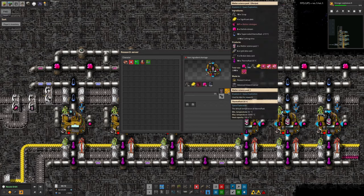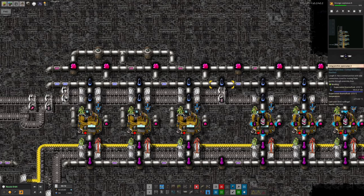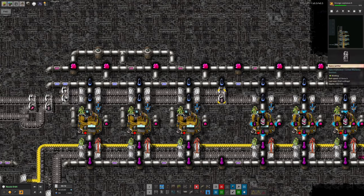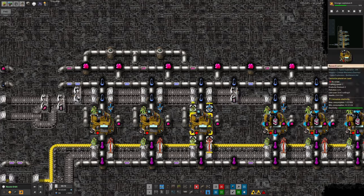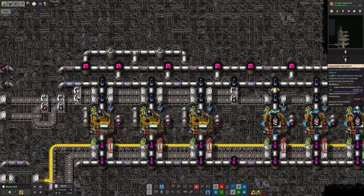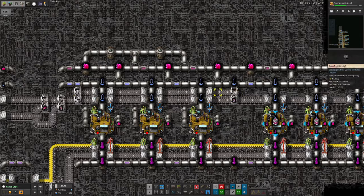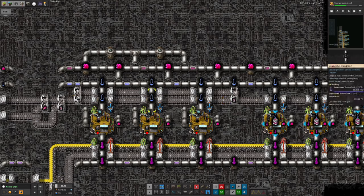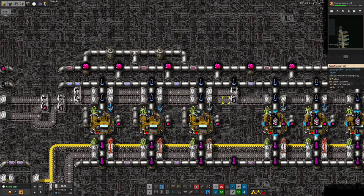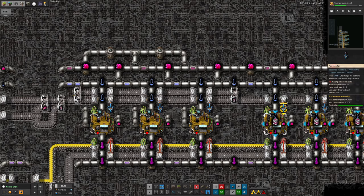There are two different junk outputs, which is slightly awkward, but I've filtered out the junk along the top by saying I just want the matter science pack 1 coming through here. This is important because matter science 2 requires matter science 1 packs to make it. If you don't split them out earlier and dispose of the scrap, this area fills up with junk because you're not pulling the matter 1s through fast enough. If you take the junk out first, it's just the matter science packs flowing through and you can grab them as needed for the next tier.